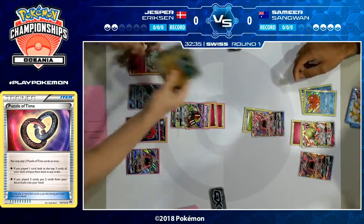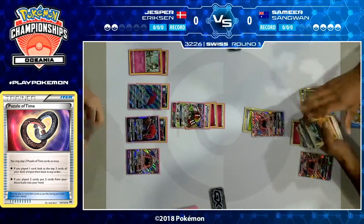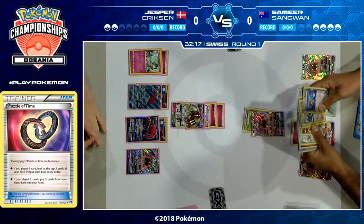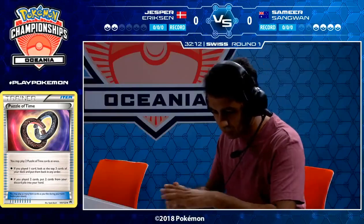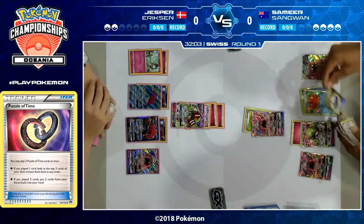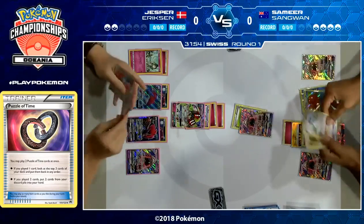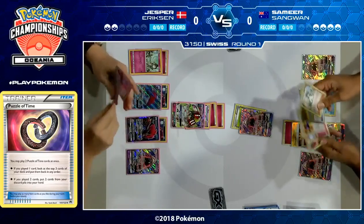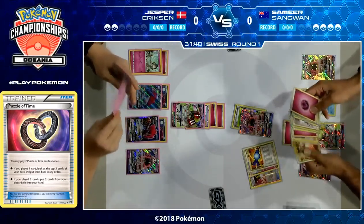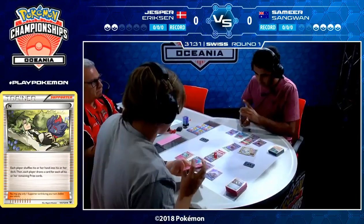Samir does finally have his Octillery on the field, which is good. He's going to probably get out to two prizes this turn, so having the ability to draw extra cards if Jesper plays an N next turn is going to be absolutely huge. Jesper doesn't really have anything on his field that's threatening that Gardevoir right now. Gardevoir does have that resistance to Darkness, so even with a full bench and a Choice Band, that Zoroark's only going to be hitting 130 — nowhere near enough to KO a Gardevoir. It really does come down to Jesper getting that Gardevoir going next turn.